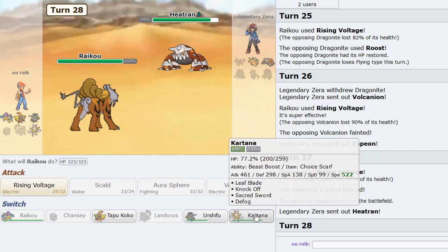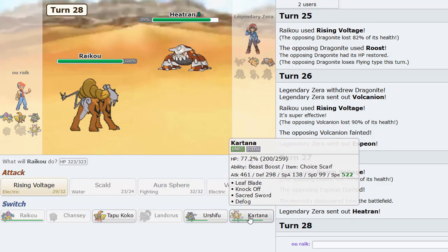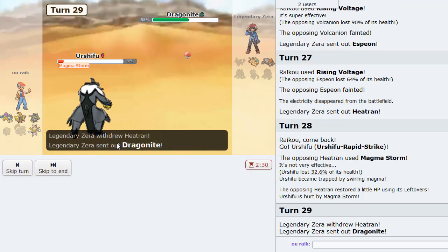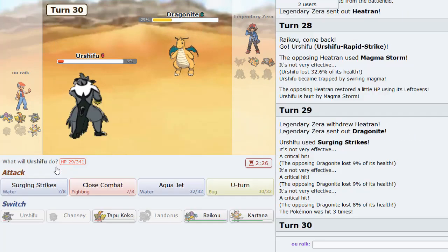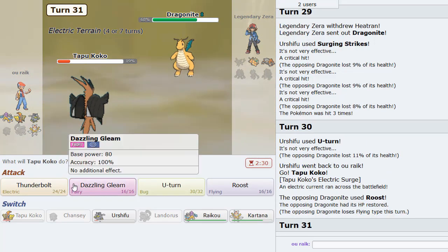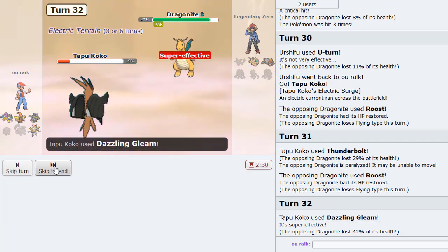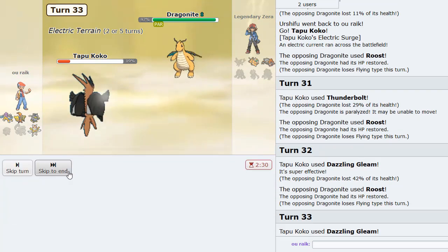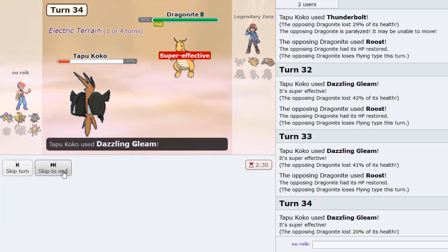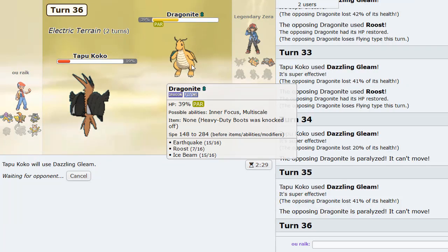Heatran comes in next. I think we keep Tapu Koko around for Dazzling Gleam — that's going to be pretty useful. We go Urshifu — Surging Strikes into this Dragonite slot. U-turn out into Coco, then Thunderbolt. It's not doing enough, but we paralyzed it, which is really good. If he was Toxic'd we would have won this game a long time ago, but the paralysis makes up for it.